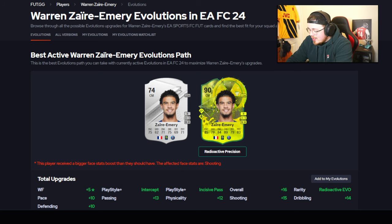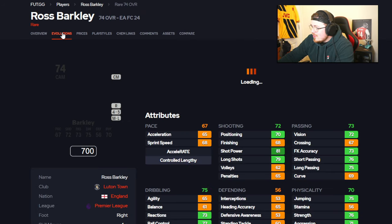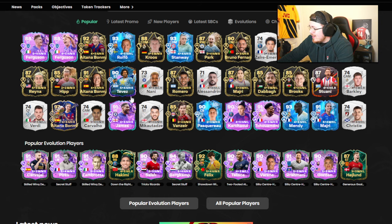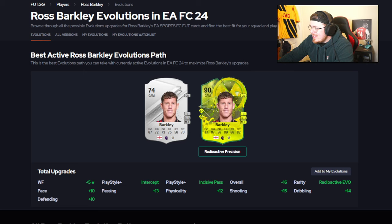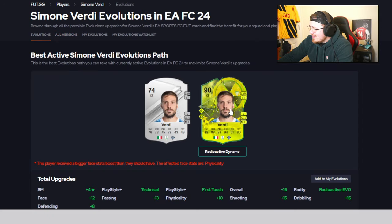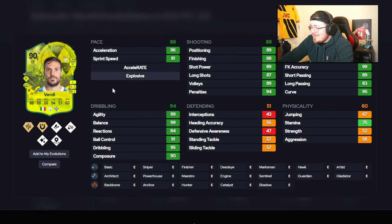Alessandrini again. Ross Barkley — is he a decent shout? We'll head over to foot.gg to load up the evos — Ross Barkley is eligible. Probably going to be an avoid for me — he'll get a promo card, trust me, I almost guarantee it. Birdie in here as well — is this the man who had a crazy card last year? Five-star, five-star — super well-rounded, medium/low not great but 99 agility, 99 balance, that is a crazy card. Serie B again but chemistry isn't really an issue with Radioactive cards. He might be one of the most meta-looking cards we've seen so far.